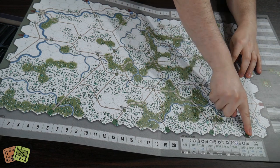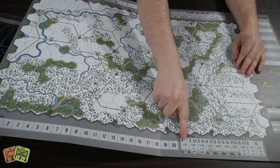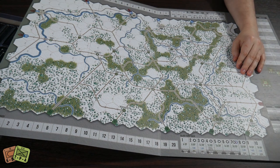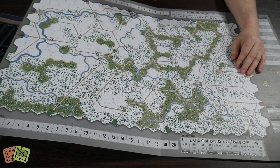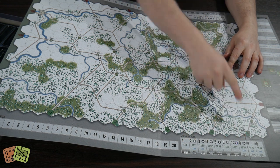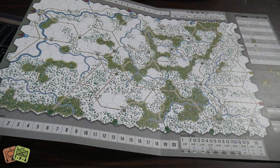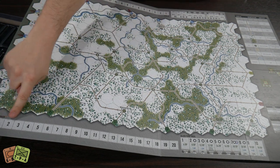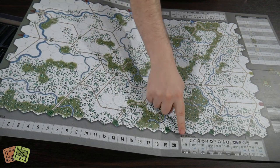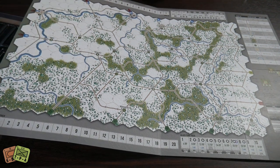We've got charts for out of supply, resource points, and then we have our tracks. There's an Allied turn track and a German separate turn track. That tells you your replacement points, when you have air cover, the different weather types, and the turn numbers. The Allied replacement points start pretty low and then ramp up, while the German ones start pretty high and degrade over time. You also have a little replacement point track, so you get six RPs and a little RP marker, and you'll spend those to track how many you've used.